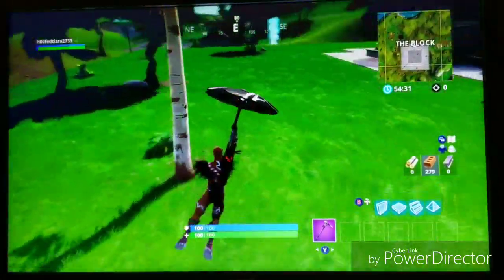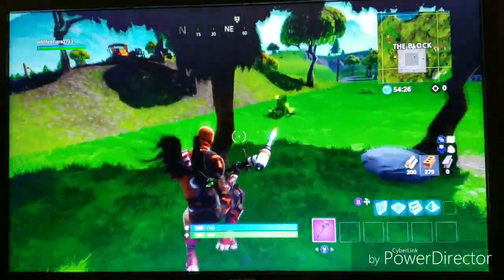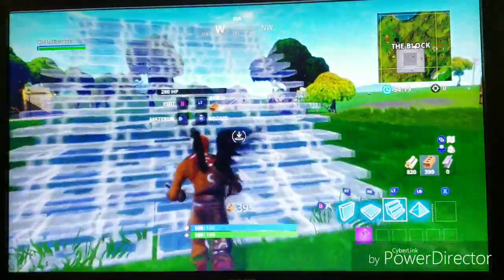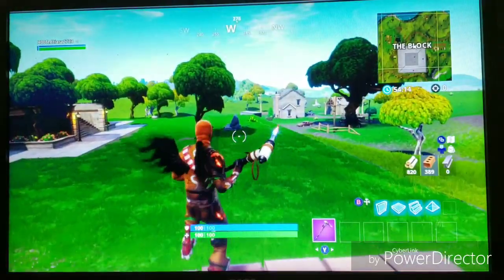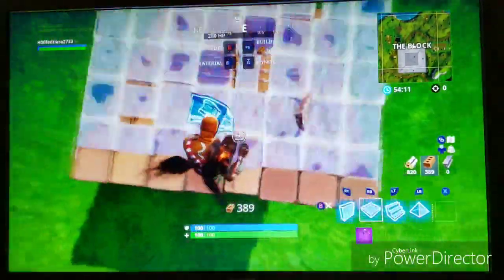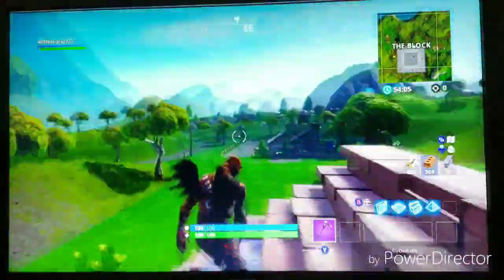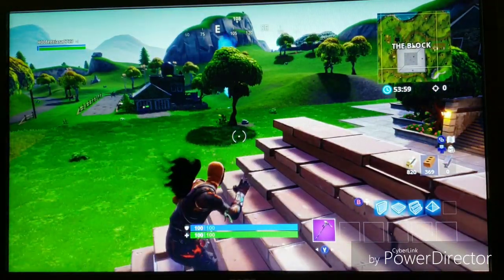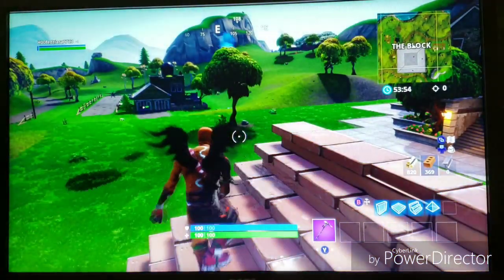For the final combination, we have the Merry Marauder burnt version — either face edit style works — the Shadow Wings from the Cloak Shadow that recently came out, and the Scorcher pickaxe, which comes with the Zenith skin. You have to gain like 300,000 XP or something to get it, so most of y'all probably don't have it yet, but you'll probably get it soon. You can also use the Reckoning with this if you don't have it yet, but I didn't want to put it in this video since I already used it with the Skull Trooper. That's the final combination of this video — I hope you guys enjoyed.